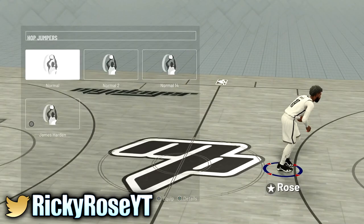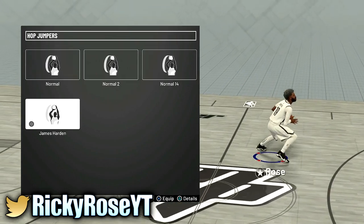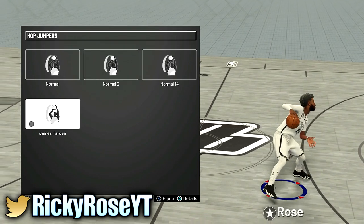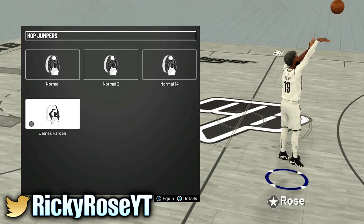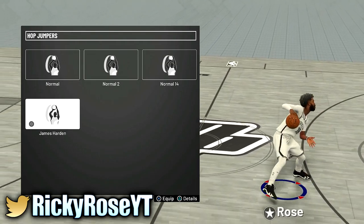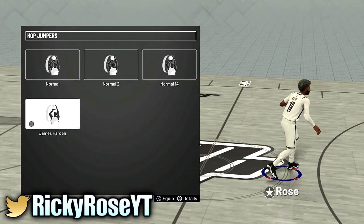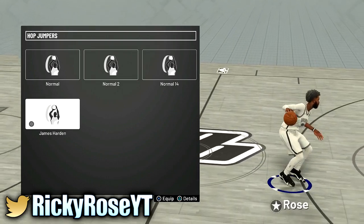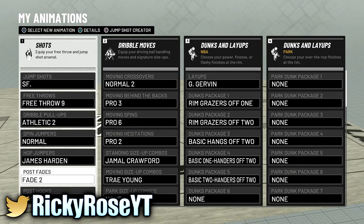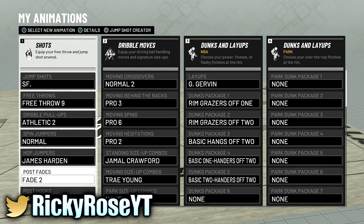Hop jumpers — the only reason I use James Harden is for that cheese right there. It works if you know when to use it, but it's not deadly because I'm not a shot creator. If I was a shot creator I'd be spamming it. The workaround is when you do it, just pause — do not shoot the ball — and then shoot from there. But most of the time people catch on if you're being guarded by a good defender.